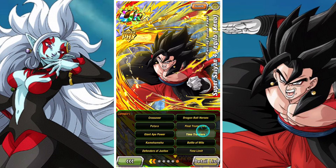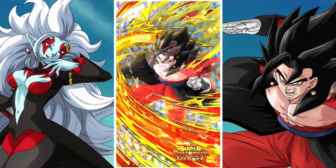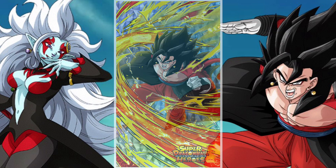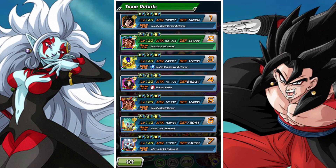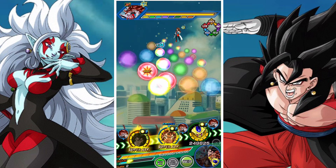He is a support for the Giant Ape Power and Crossover categories, which is really good, and overall he's quite a solid unit. He's much improved with his EZA. He also has a high chance of nullifying enemy super attacks and countering, although this feels more like a rarity than anything else.